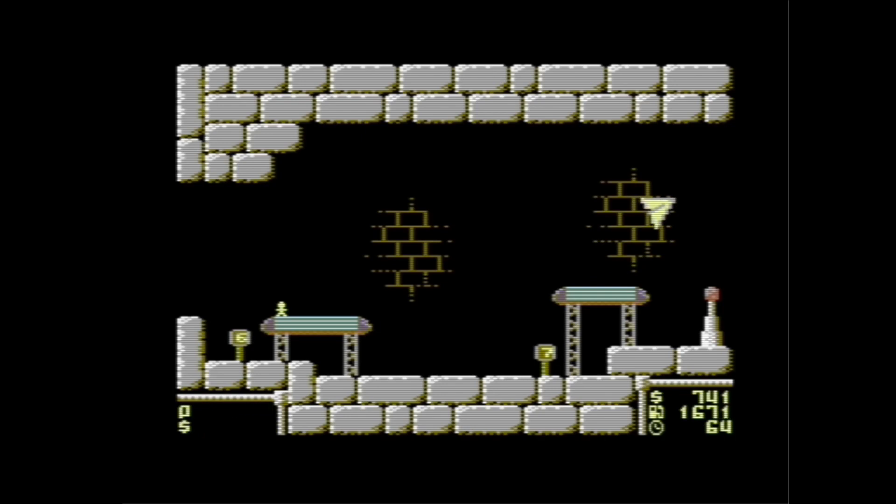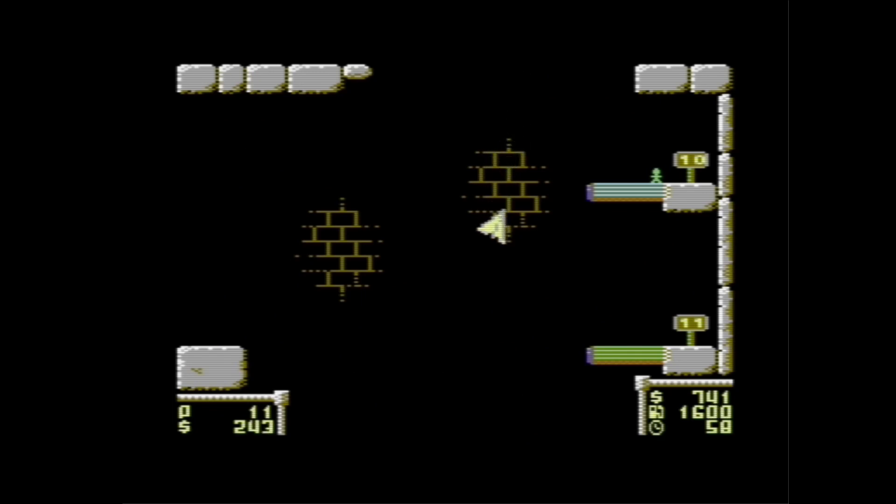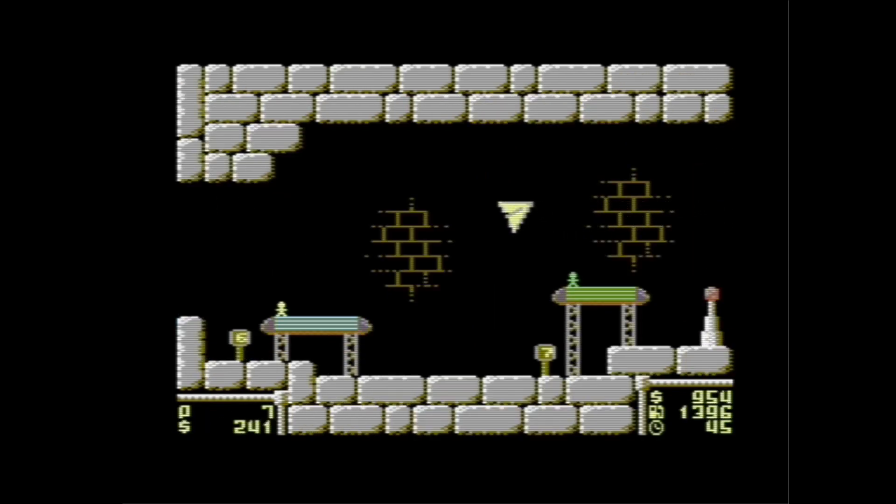This one goes to 11 again. Let's pick up the passenger from 10. That's 7 again. This is a bit repetitive — there's probably some improvement potential for the way the passengers appear on the platforms.